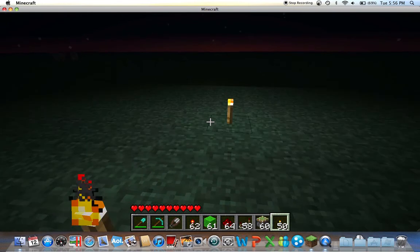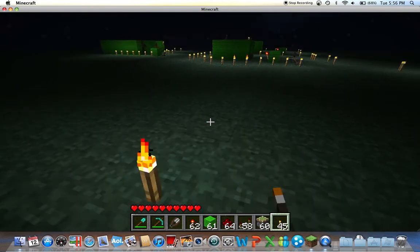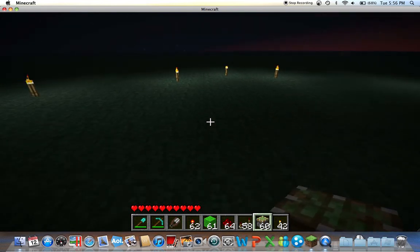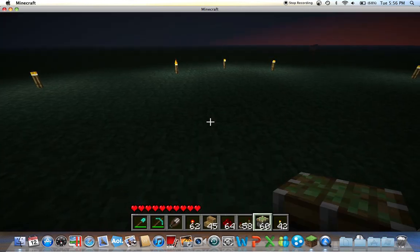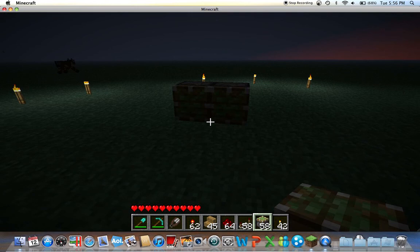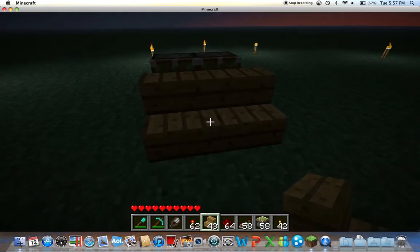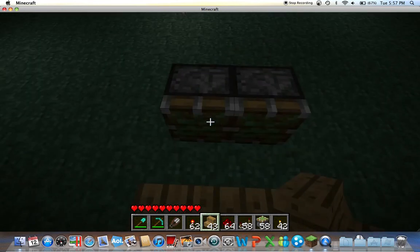I'll lay out some light here — probably won't need much because the sun's coming up. You're going to need everything at the bottom, and also some steps. You don't need the green wool — that's just the building block I'm using. You're going to place down two sticky pistons right next to each other, then place down two steps. They can be wooden or cobblestone; it doesn't matter — I'm using wood though.